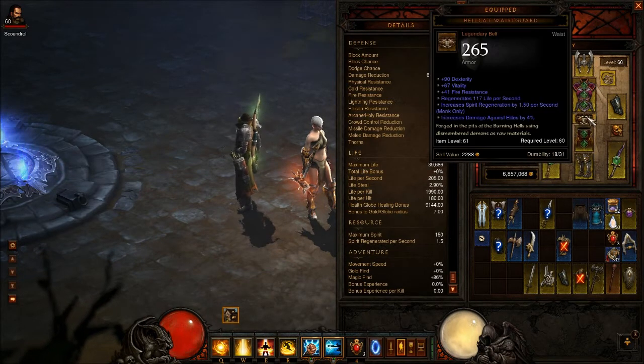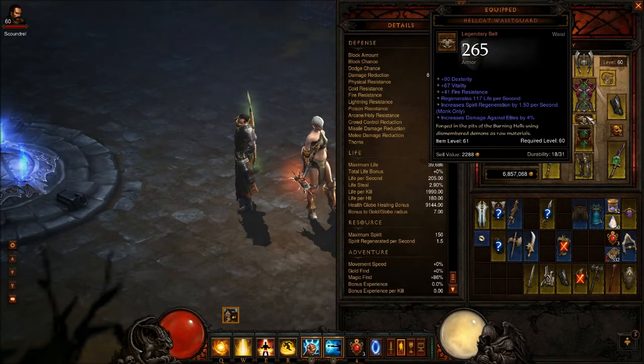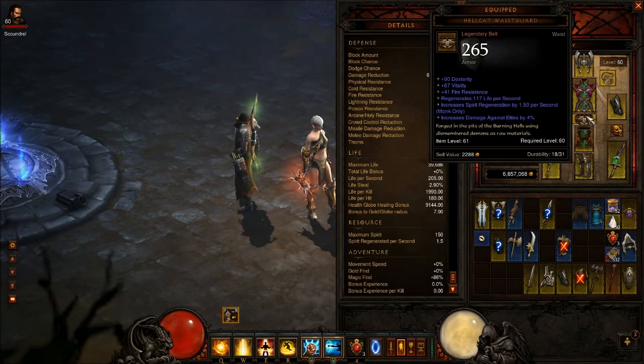The piece that I think is the most important for a monk to get is this right here — this Hellcat Waistguard. The dexterity is low. This is all I could find in the Auction House; I found it for 3.7 million gold. You can get this with like 150 dex or maybe even higher and some other good rolls, but this is what I found for 3.7 million.